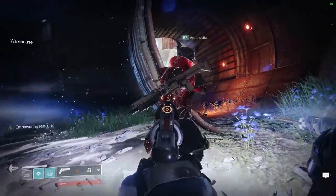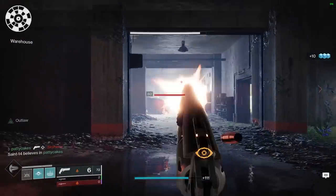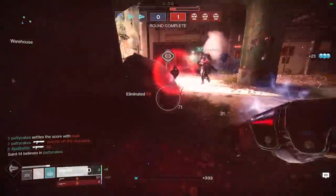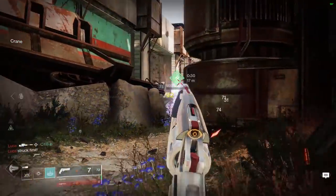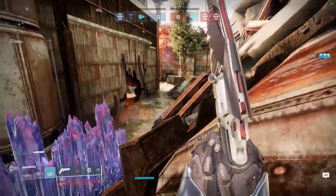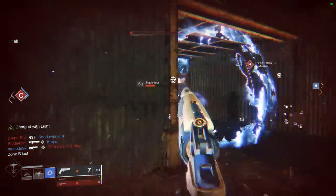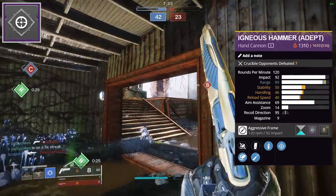So is this the new best hand cannon in Destiny 2? I think it might be. The main possible complaint is that it's missing the opportunity to get Rangefinder, but with the range stat potential being so high, I don't really think that's a huge deal, especially since 120s already have so much range out of the gate. My roll with an 89 range stat seems to hit just fine from distance, so I don't really feel like I'm missing Rangefinder too much. I'm personally a big fan of the weapon model and the sights too — the ability to cleanly see the target is a huge deal to me, and luckily the sights and model on Igneous are both beautiful and easy to use. Since this gun has the ability to drop as an adept weapon, we get some additional stats for fully masterworking it, as well as the ability to use an Adept Icarus mod instead of a regular Icarus mod, which gives us some additional range.